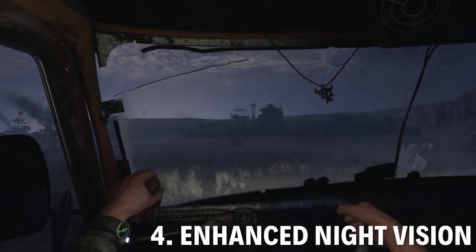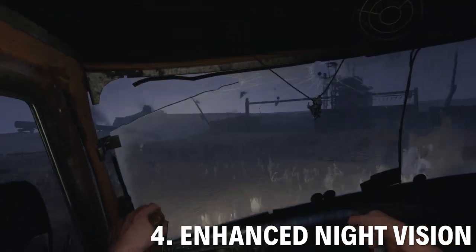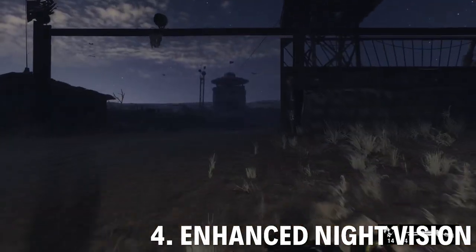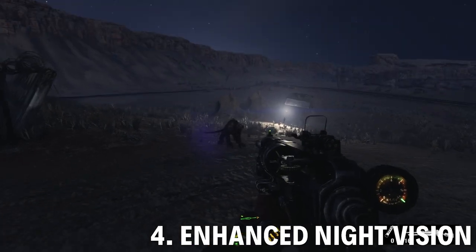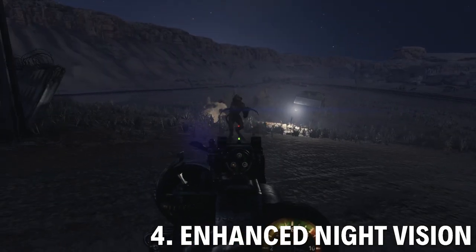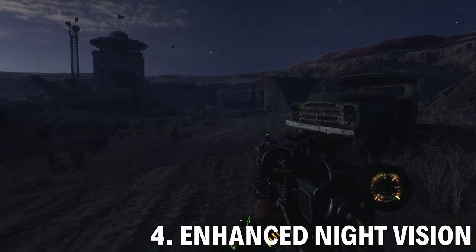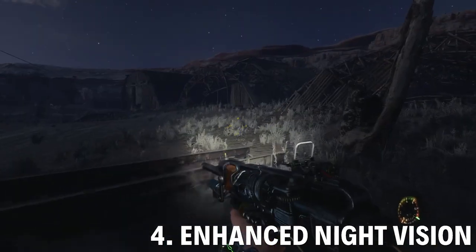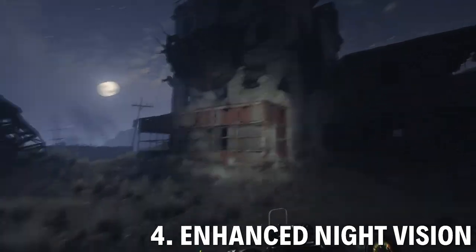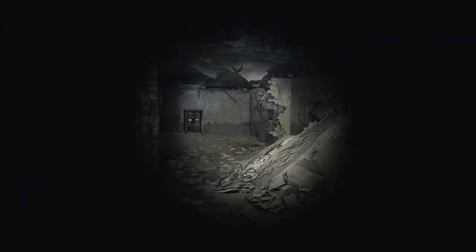Next one I'm going to look at is the enhanced night vision goggles. These combine night vision and infrared so they're really good. To get them you need to find them in this abandoned control tower — this is far east, closer to the center of the map if you actually look at it. Not a lot of enemies in this area but there's a lot of monsters, so just be ready to deal with those. As you can tell this is a demon nest, so as long as you get inside it can't really bother you, but just be careful when you're approaching.